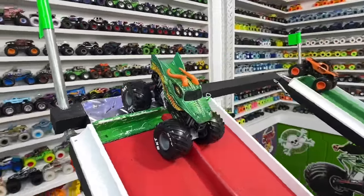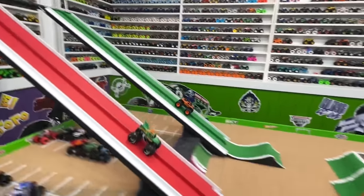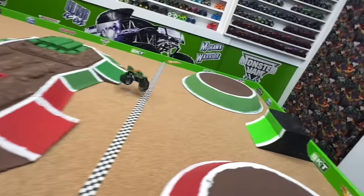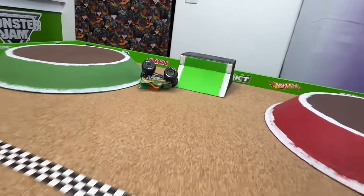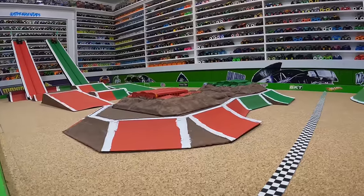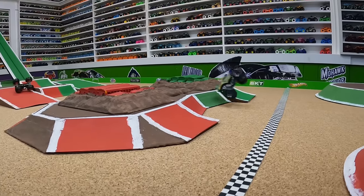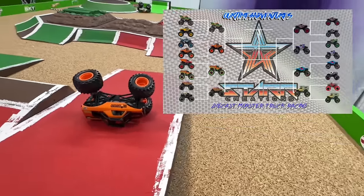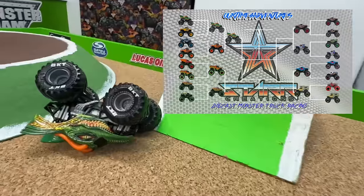First up in round two: Dragon in the red lane taking on Bro Camino in the green lane. Dragon starts to pull away at the jump as Bro Camino has a big crash off that first jump. Dragon takes a huge jump over the back obstacle and crashes after the line. Poor Bro Camino couldn't even make it over the first jump. Both Diesel Brothers trucks are now eliminated, and Dragon is the first truck moving into the semi-final round.